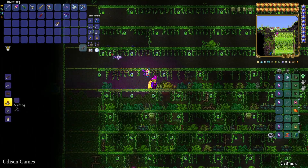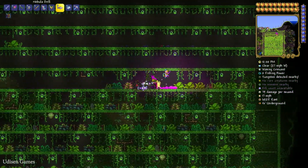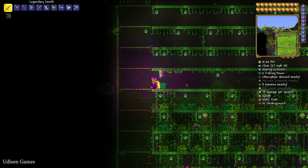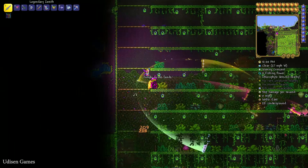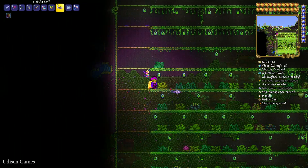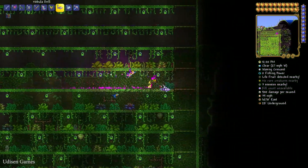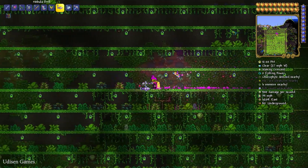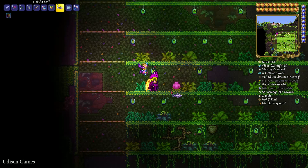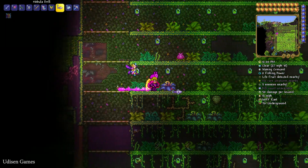You must collect 27 jungle seeds. I use my farm for that. You can break this stuff with any type of tools — for example, with the Zenith. Why not? It is a lot of work because the seed drops very rarely. Also be careful not to break the huge pink flower. It is very dangerous. Beware.